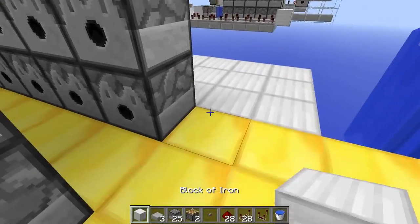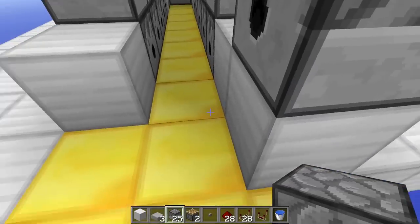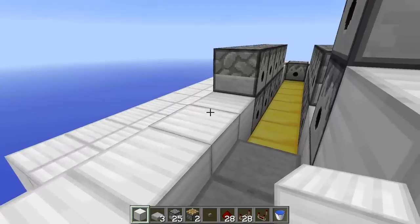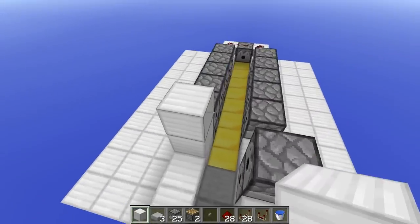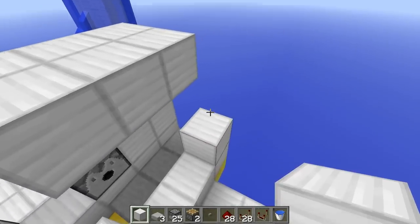Now that you've built that section, go around here and place another block here and here, place a block with two more dispensers on top, and then place down three slabs at the end. Make a little cover around the back — this is where sand is going to sit. You don't need to fill this section up, but you do need to make a cover around it. After that, you've pretty much completed the actual cannon barrel section.